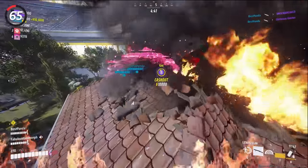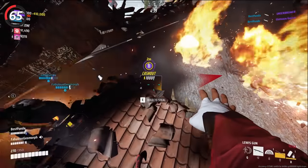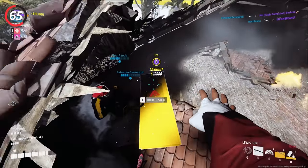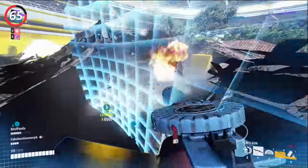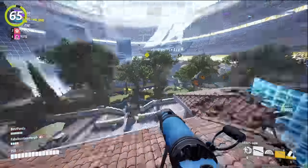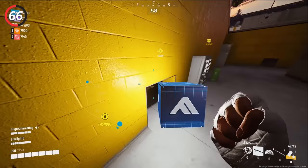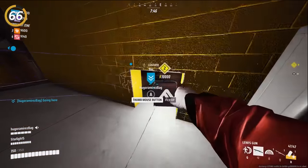You can't really move much while reviving or stealing a cashout, but you can crouch spam. The benefit to crouch spamming is that it makes it much harder for enemies to hit headshots on you, which will allow you to survive just a slight bit longer if you're getting shot at. Only light and medium players can get through small vent openings, so if you're running away from a heavy player, make sure you take advantage of them.